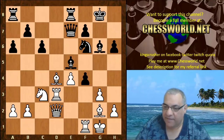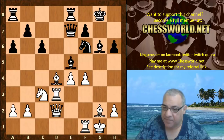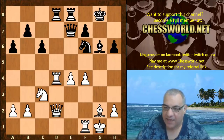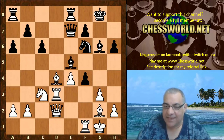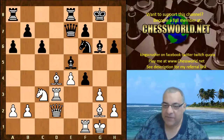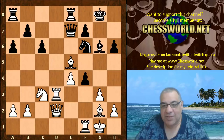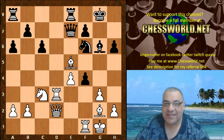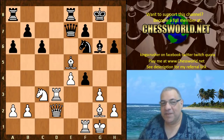Black should have taken on f4 perhaps expecting an ordinary recapture. If an ordinary pawn recapture was played, then Bishop takes and rook a d8 should be fine for black, with nice pressure against white's center. But what happened in the game is very interesting — Fabiano played Bishop takes e5! Maybe this came as somewhat of a surprise, because not only is f4 a bad idea sometimes because of the diagonal, but here it's like making sure this is with check as well. Isn't e4 going to be dropping? There is a silver lining — a subtle one.